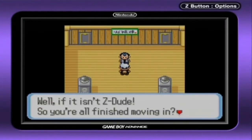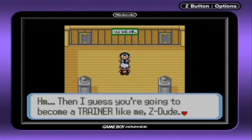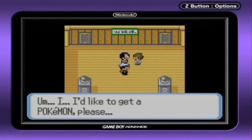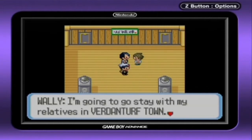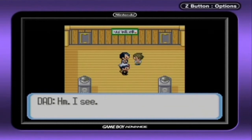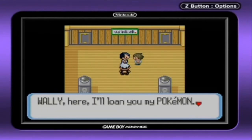If it isn't Z-Dude. So you are all finished moving in? I'm surprised that you managed to get here by yourself. Oh, I see — you are with your Pokemon. Then I guess you are going to become a trainer like me, Z-Dude. That's great news, I'll be looking forward to it. But I'd like to get a Pokemon, please. You are Wally, right? I'm going to stay with my relatives in Verdanturf Town and I thought I'd be lonely, so I wanted to take a Pokemon along. But I've never caught a Pokemon before — I don't know how.